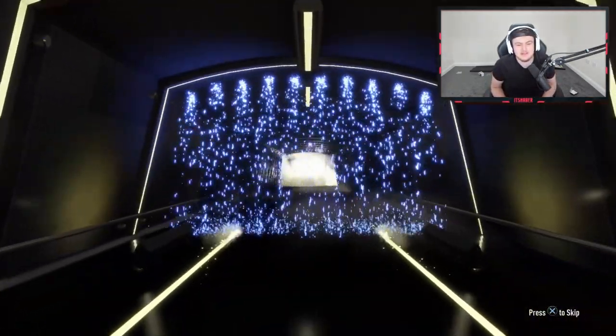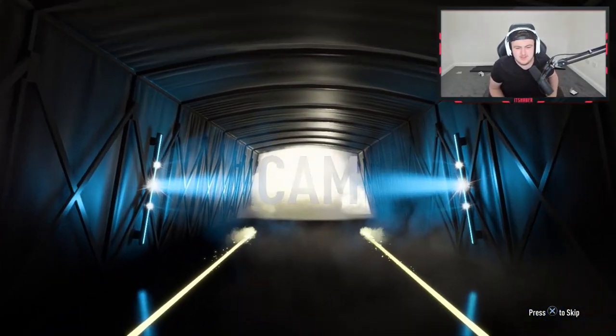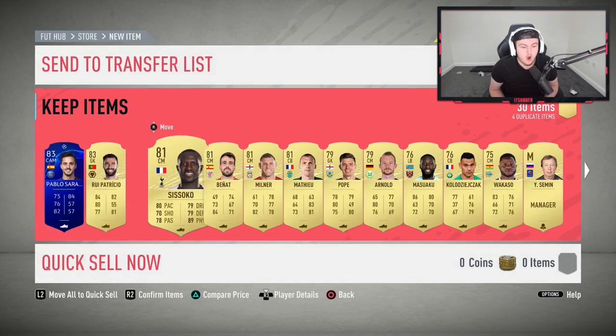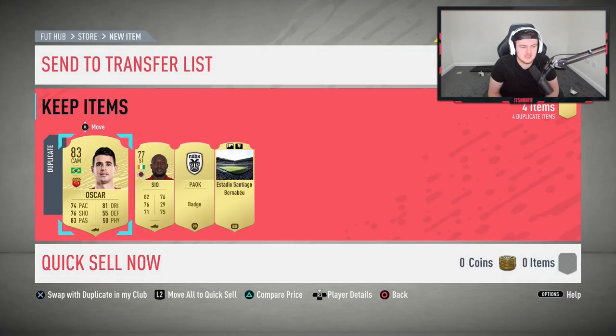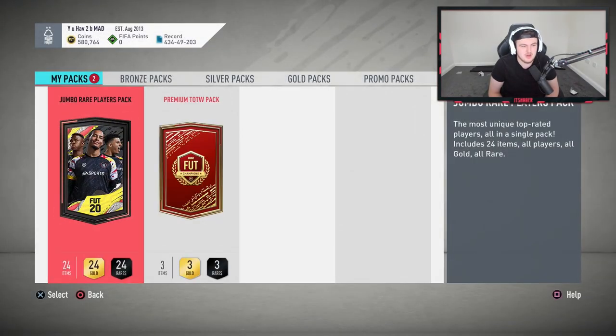And we've got a UCL player — unfortunately not a walkout, it's going to be Spanish CAM, Sarabia. So actually a board as opposed to just the normal ones — we'll take that. And Suzuki as well — that is honestly a fantastic 30K card to get, and great for first-owner objectives. Sam's first-owner club is going to be absolutely nuts by the end of this.